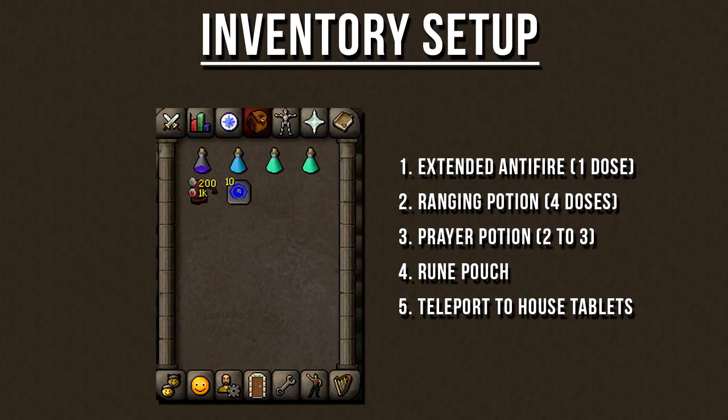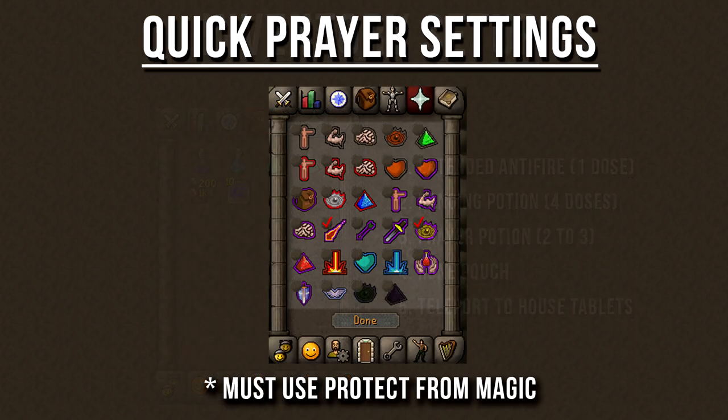So here's the inventory setup for each attack style. You can copy it completely, or you can change it to how you like. Same with the Quick Prayer settings — here would be what I would choose, but if you want to change them, feel free to do so.